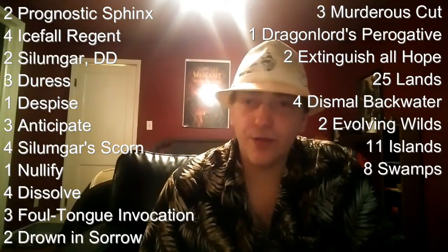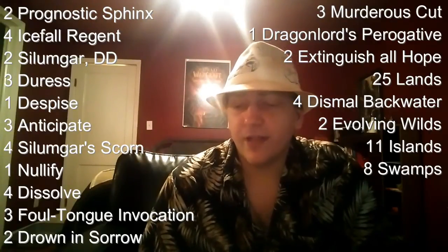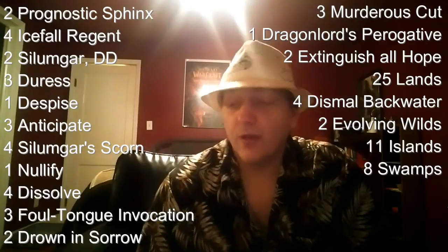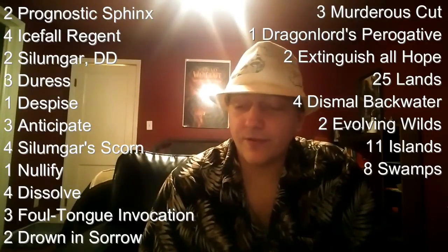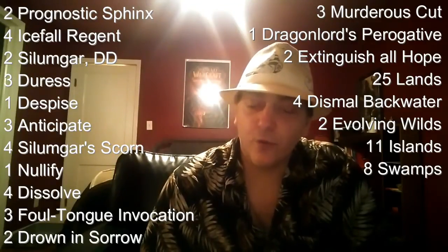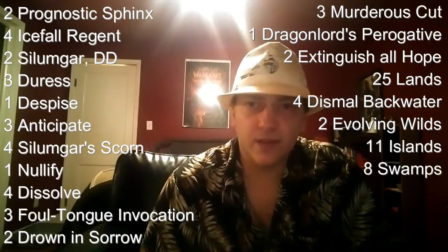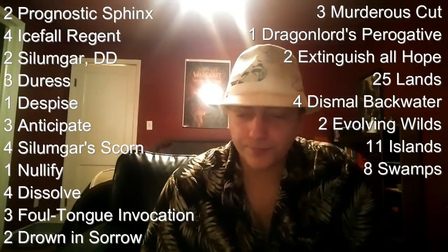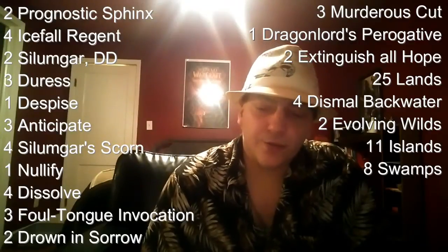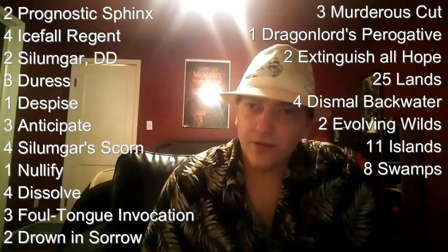We've got two copies of Prognostic Sphinx, four copies of Icefall Regent, and two copies of Silumgar Drifting Death. After that we've got our spell list — coming in at 27 spells. We're going to have three copies of Duress, one copy of Despise, three copies of Anticipate, four copies of Silumgar's Scorn, a silver bullet copy of Nullify — just the one — and four copies of Dissolve.